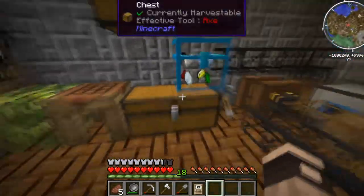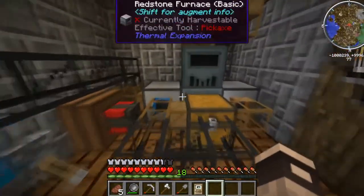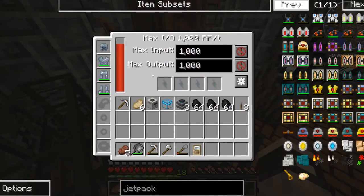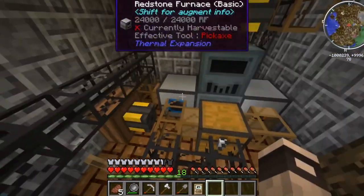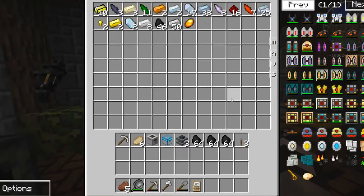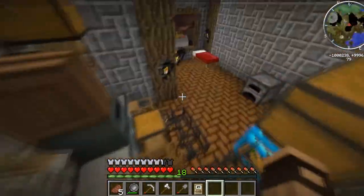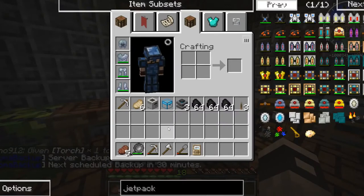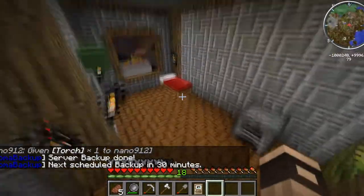Nano's just not playing the 1.7.10 pack at the moment — he's building over in the mage life area because it's the same server. So if you see Nano messing about in chat, changing game modes, that's why. He's not cheating on this pack whatsoever. As you can see, our power is doing quite well. I've got a capacitor bank now; they were relatively easy to make. We've got a pulverizer, furnace, same stuff as last time but now it's all set up in an automatic loop, and we've got a crystal chest. I went mining for ages solely looking for diamonds because I wanted to get a quarry for this episode.